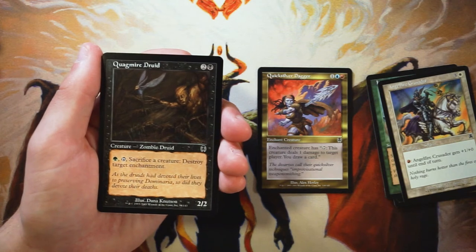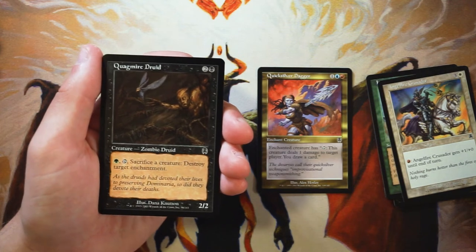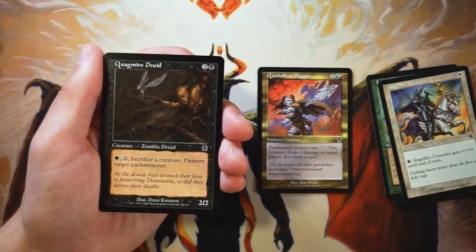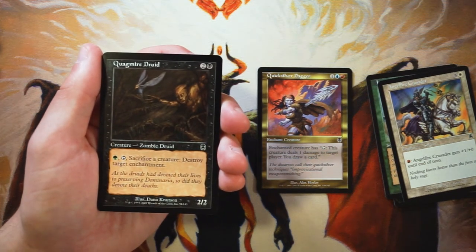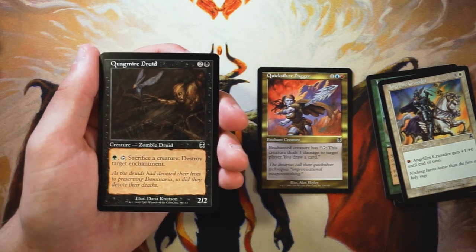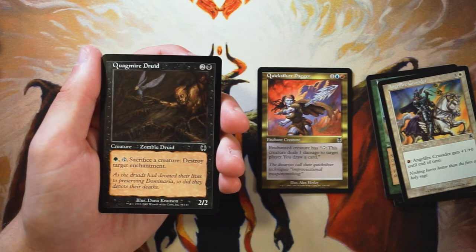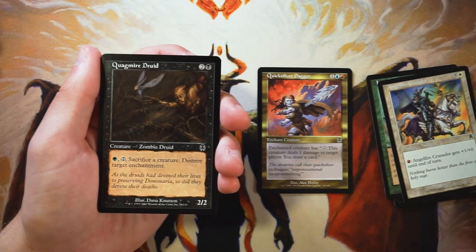Quagmire Druid is a 2/2 for two and a black. You can pay a green, tap it, sacrifice a creature, and destroy target enchantment. It's a serviceable three-drop, not amazing. Being able to destroy target enchantment does have legs in this set in particular because we see a lot of enchant creatures. Generally it's more of a sideboard card or incidental tech, but if you need three-drops and want built-in enchantment hate, throw this in. It's definitely not better than the Dagger, but it's an okay card.